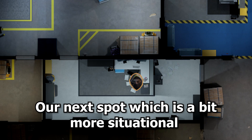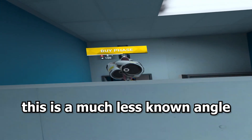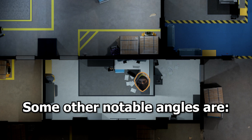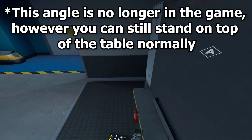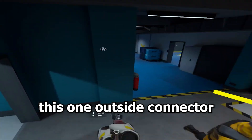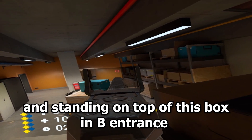Our next spot, which is a bit more situational, is standing on top of the table in connector. This is a much less known angle and if you ever need to fight someone in connector you can almost always catch them off guard. Some other notable angles are this one on the table of A site, this one outside connector, and standing on top of this box on B entrance.